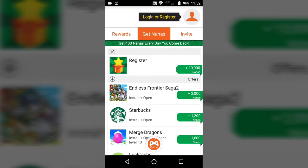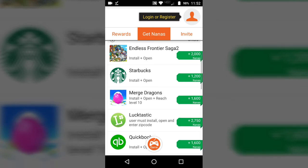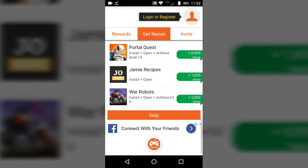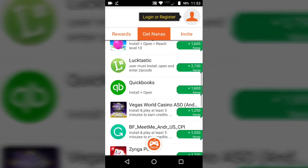So you simply create an account. To get nanas, you can open the Starbucks app — you don't have to purchase anything, just open it. And then you have all these other tasks as well; the more nanas you can get, the more tasks you have to do. But yeah, this is pretty cool.